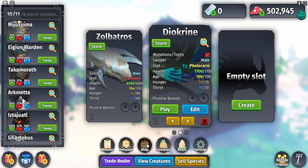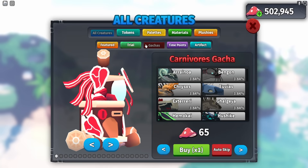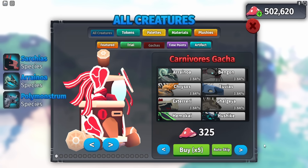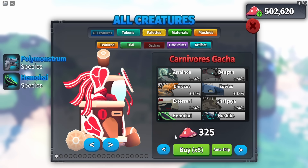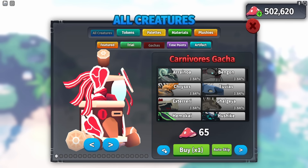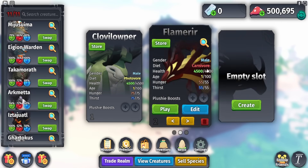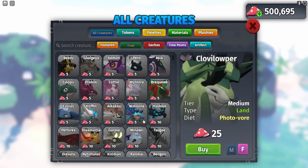Before we check the creatures out, let me show you a new feature added to the game. In the Shop under Gotchas, you can now buy more than one gotcha at a time and also enable auto-skip. Look at that — I click 'Buy Five' and it just gives me five species without waiting for the little animation. I did get a stored Clover Bird and Flamery.